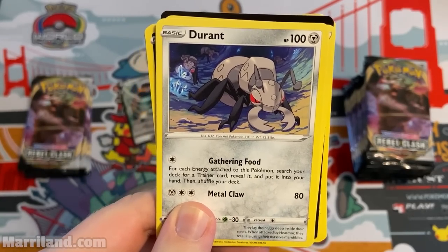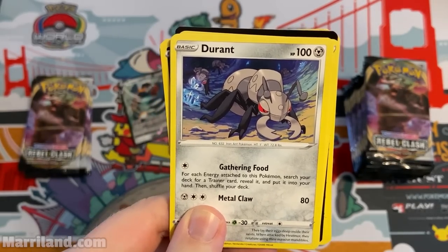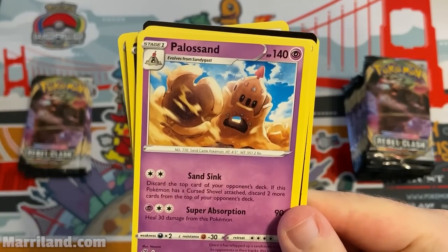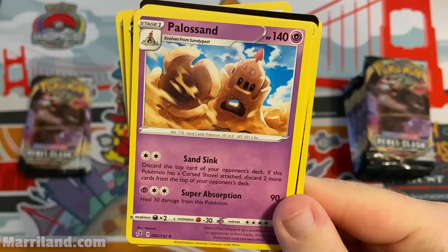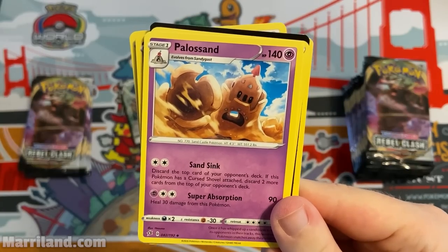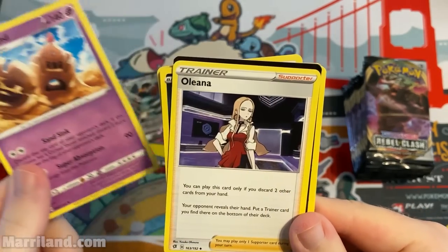Whimsicott — Gathering Food: for each energy attached, search your deck for a trainer card, reveal it, and put it into your hand. That's a really good setup card. Sandygast — Sand Sink: discard the top card of your opponent's deck; if this Pokemon has a Cursed Shovel attached, discard two more for a total of three. Pretty nasty milling potential.